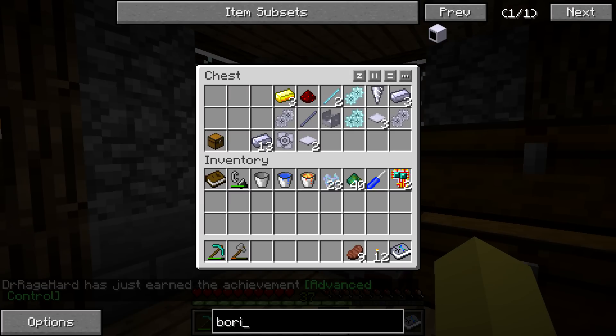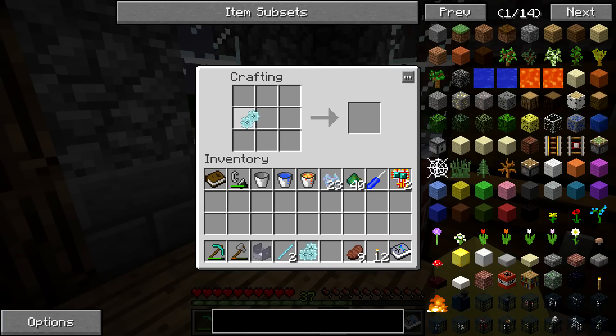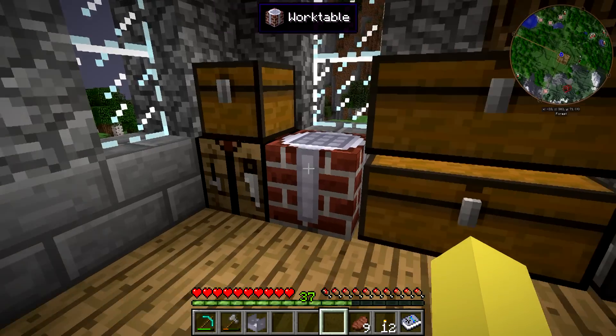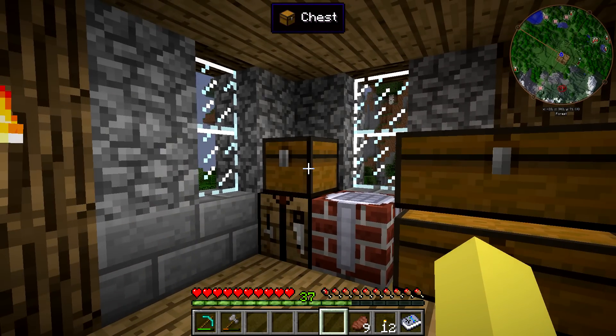Next we're going to finish up the diamond gearbox. We pretty much have everything we need, so we can combine these over here — get the eight gear unit and combine them. Gearboxes are going to be really crucial when you work with this, because the torque and the power you're sending is really important when it comes to the blocks that you're mining.